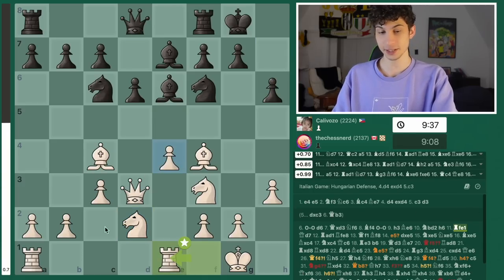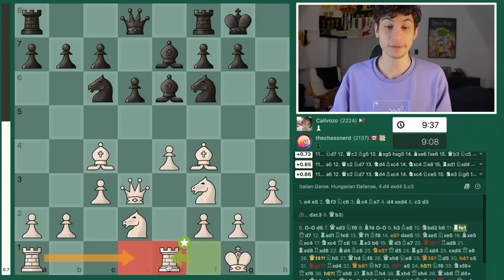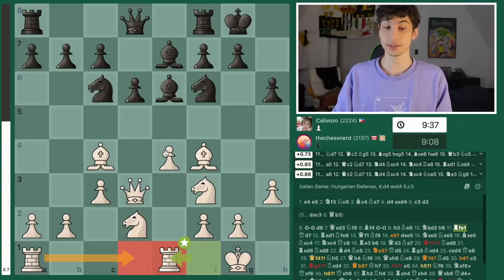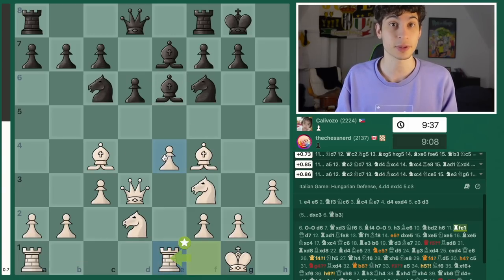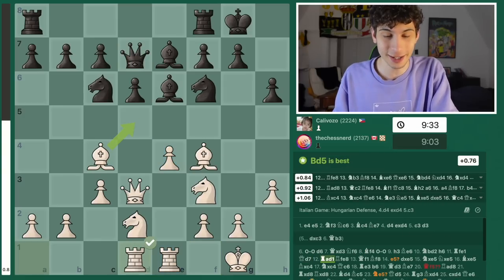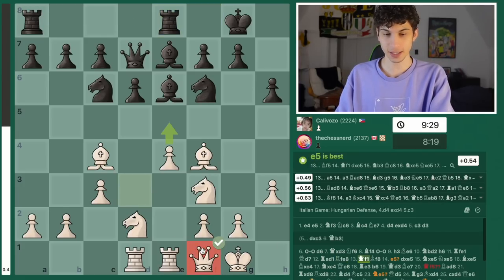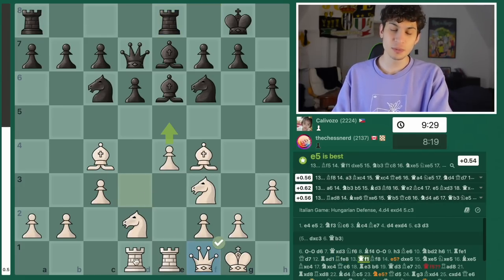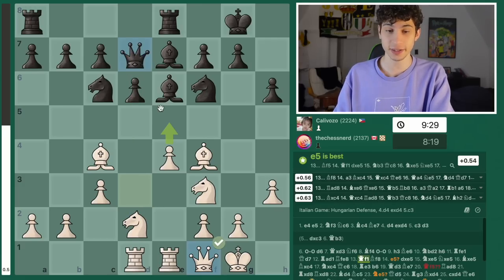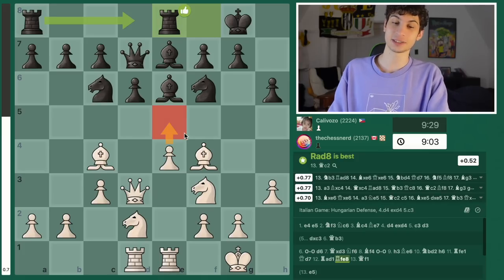Trying to maybe open up things here. What I'm trying to do is put my rooks on the semi-open files and open files to potentially make a breakthrough with the pawn on e5. Queen d7 and now we go rook d1. Rook e8 and now queen f1 — this was a weird move. I wanted to remove my queen from the d-file so that e5 could be a little bit more juicy. The engine thinks that e5 here is a little bit better.